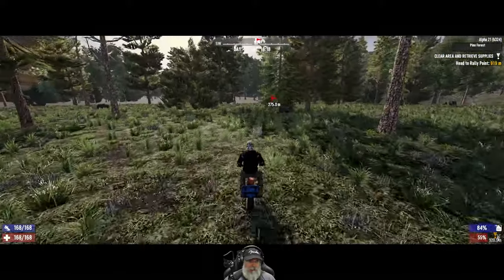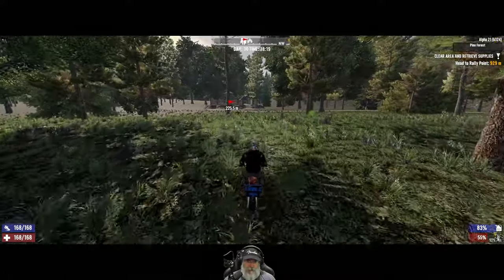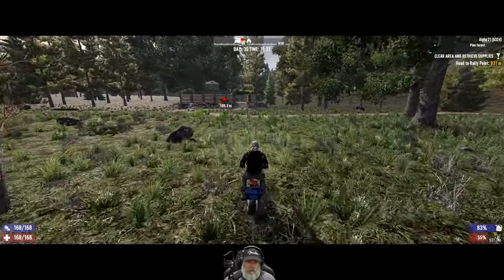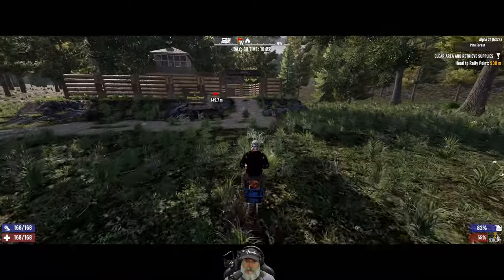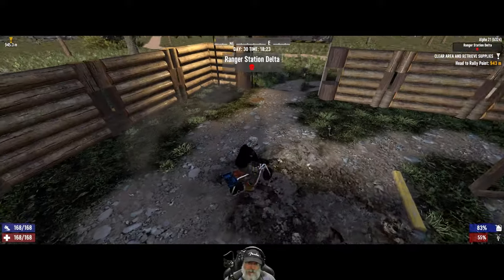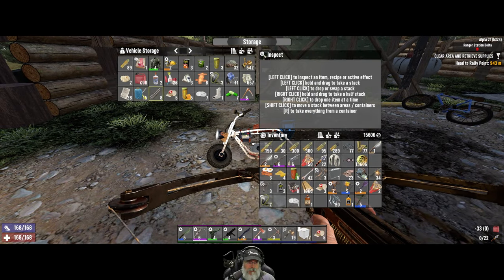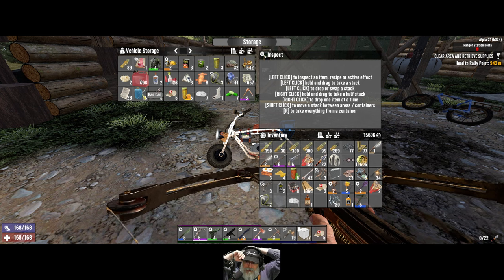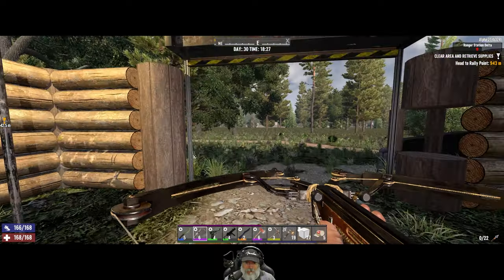I'm going to spend the night probably mining - I need to get some more resources built up. Then tomorrow morning we'll probably do the trader runs again, just like we did in yesterday's episode. We're gonna go around to all the traders. I have 698 gasoline - I think that's enough, there are a lot of cars on the road especially in the desert that we can wrench if we need to. Yeah we're gonna do another road trip tomorrow.